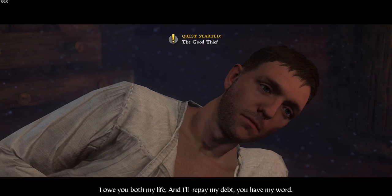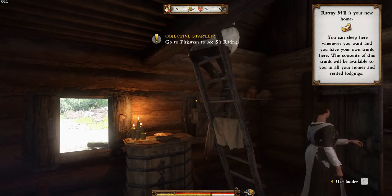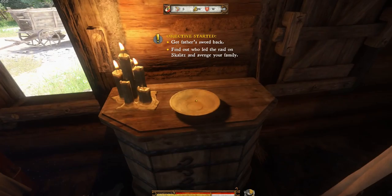Before you go to town you should eat something — you're still weak, there's food on the table for you. Lovely, thank you Theresa. Ratte Mill is your new home — you can sleep here whenever you want and you have your own bunk here. A word with you young fellow. Sweet pancakes! Objective: Get father's sword back. Find out who led the raid on your family.